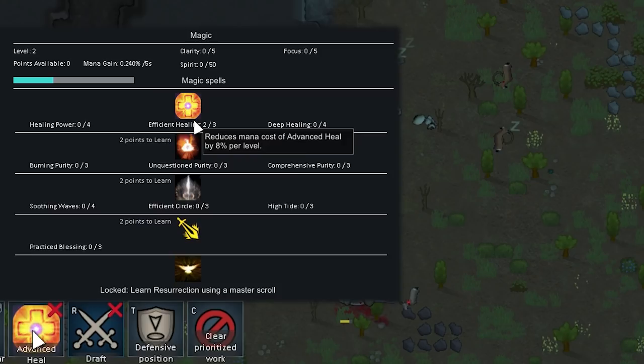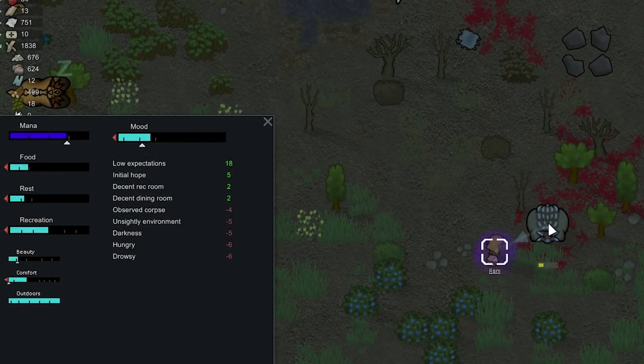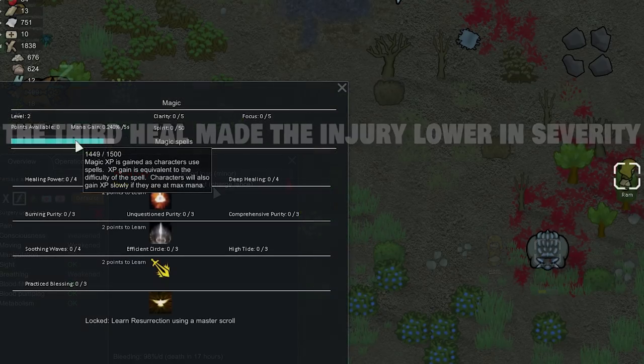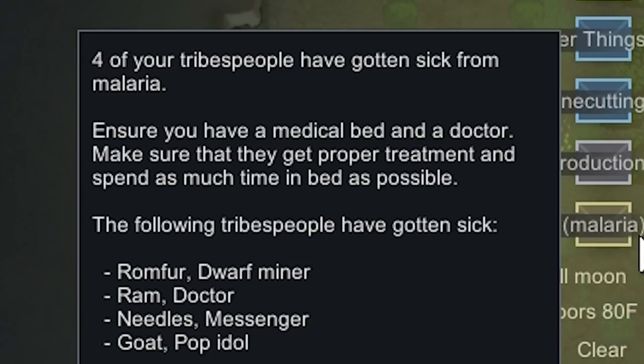Ram used her advanced heal on the Ankylosaurus and got two level-ups. We're just having her reduce the cost of advanced heal — it now costs 20 mana versus 24 — and we're spamming that on the Ankylosaurus until it's mostly healed up. It's now only got two wounds left; one more heal should do it. Ram got a lot of XP from doing that and she's almost level three.